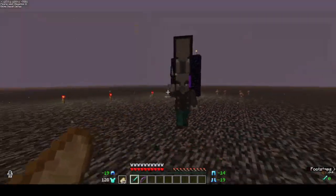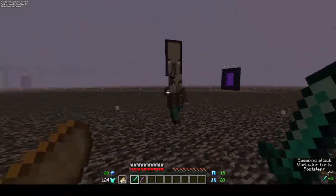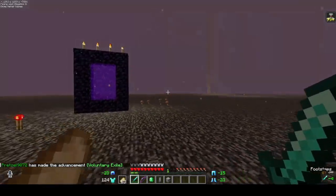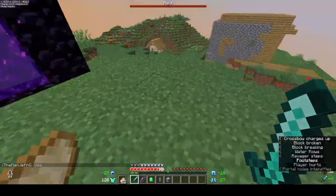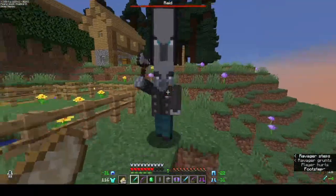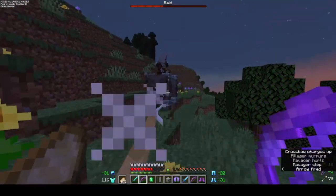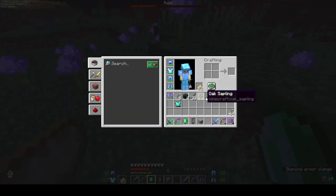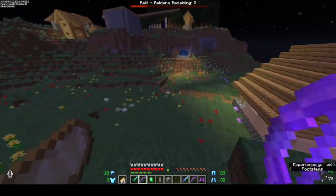There's one of the guys who killed me. I hope this doesn't make it worse. I got the Ravager. Alright, put my real chestplate on, my real helmet on, and then go grab the rest of my stuff.